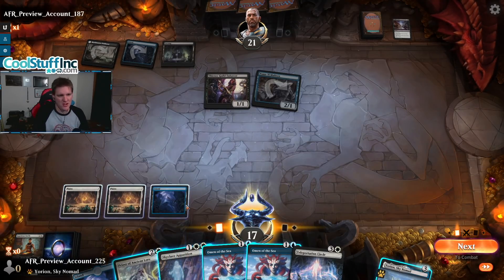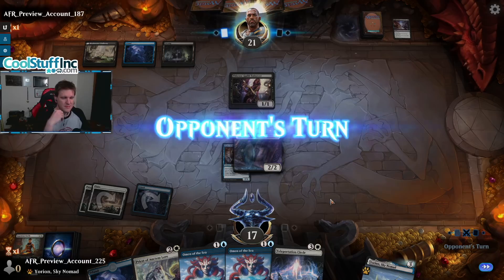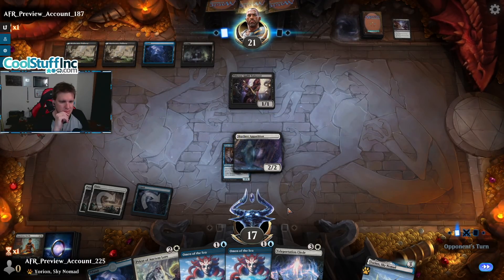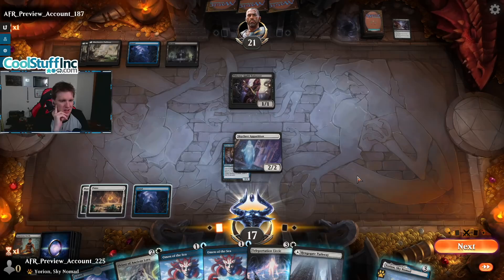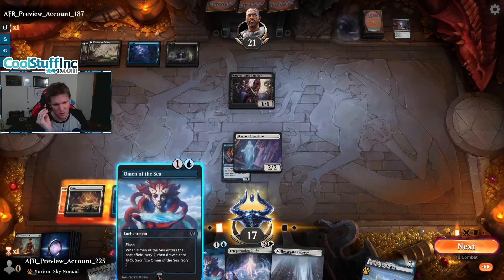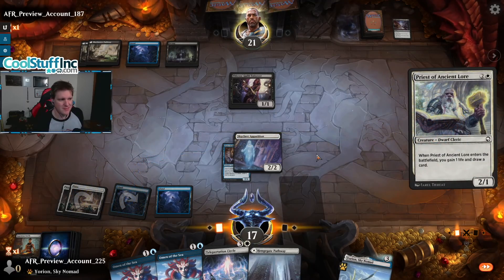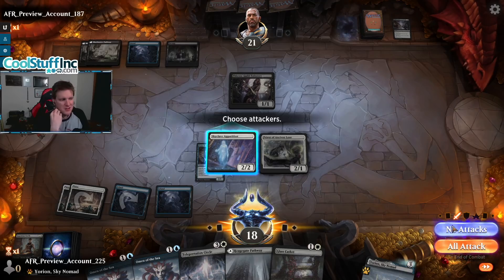Since Priest of Ancient Lore can trade with Enforcer, we want to go after the Malists. More removal — they did snap off that Heartless Act fast. We go for the circle and the opponent just kills it, then our circle did nothing and we take a beating. So I think I'm supposed to either go for the Priest or go for the Omens — let's go for the Priest, let's go for board presence. I should have left a white open for a Portable Hole — that's something I have to get used to. No attacks, I'm expecting ambush nonsense.